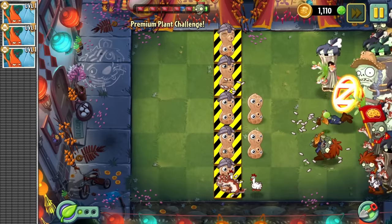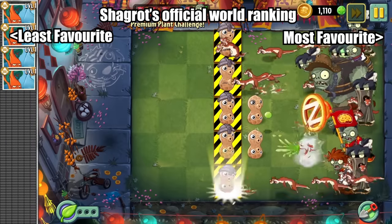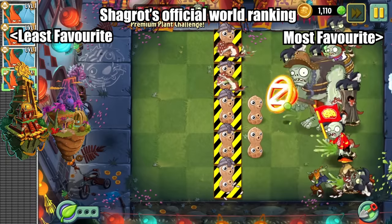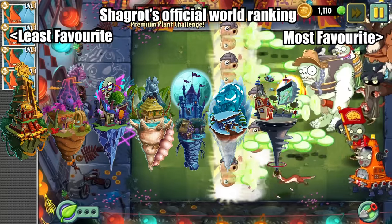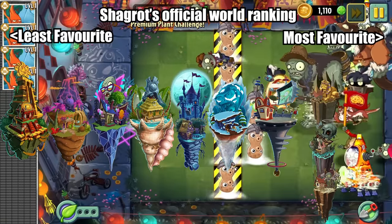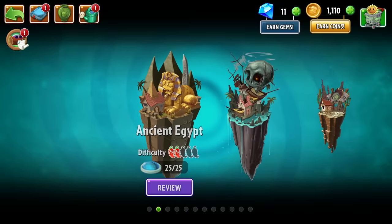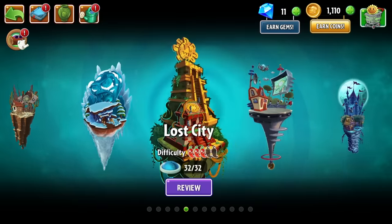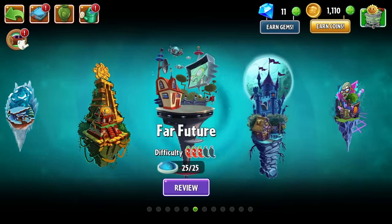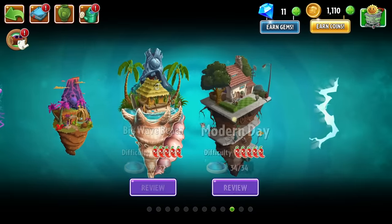I promised that when all was said and done I'd rank all the worlds in the game. So here they are, at least the most favourite: Lost Sea, Jurassic Marsh, Neon Mixtape Tour, Big Wave Beach, Dark Ages, Frostbite, Far Future, all three tutorial worlds tied for second, and Modern Day. I loved each and every world this game had, but I think Modern Day was such an incredibly good throwback to all the worlds we've beaten. And I have a special place in my heart for the first three worlds when the game was easier so we could get away without using the busted brothers.